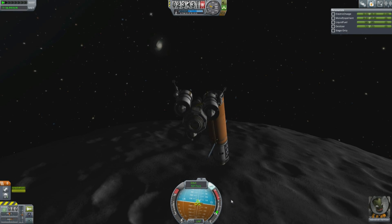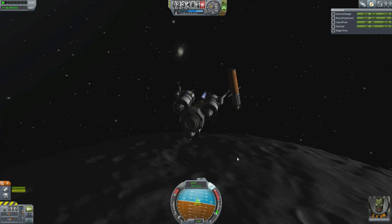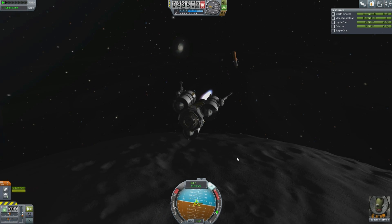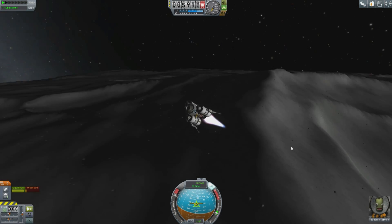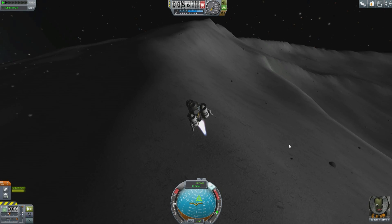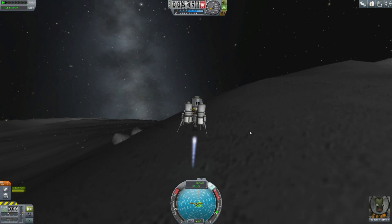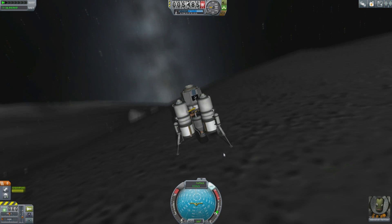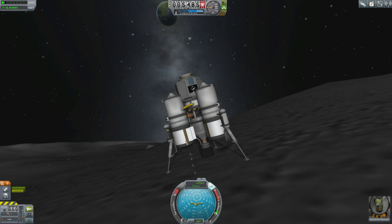I extended the landing legs to give me a kick away from the target. Of course it's spinning now, so I can't re-dock. But who cares about docking when the moon is covered with more science than I can possibly imagine? So we pick a random place — I decide to land on this ridge because it's the first place I come down, and thankfully the whole thing doesn't tip over on this steep slope.